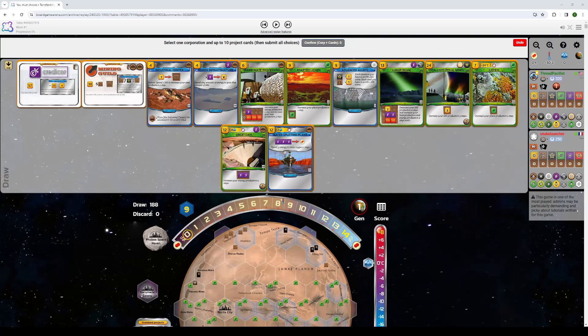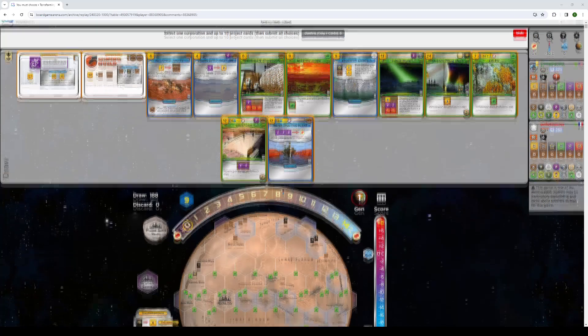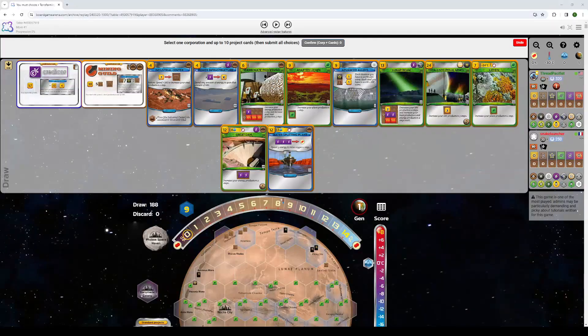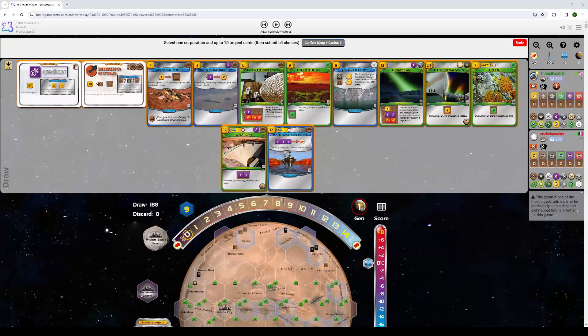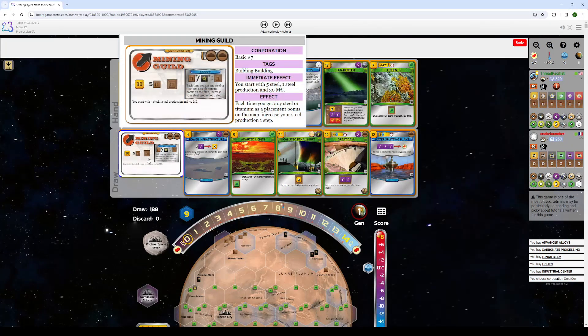Instead, I think it's best to go with the best corp in the game, Credicore. With Credicore, I'm seeing I have Lunar Beam and I have Carbonate Processing. Those are going to get me the equivalent of like six-ish heat Gen 1. The heat as Credicore is very nice, because if you can take care of the heat track through efficient events and through early heat production, then the O2 track is no problem, because your SP greeneries are efficient as Credicore. It can be a real bully when it comes to just SP-ing some greeneries around the board.